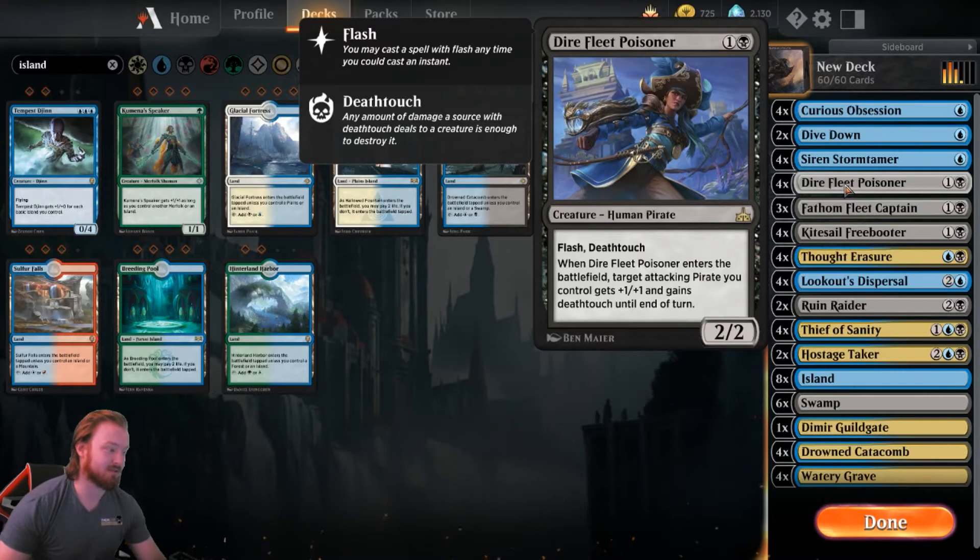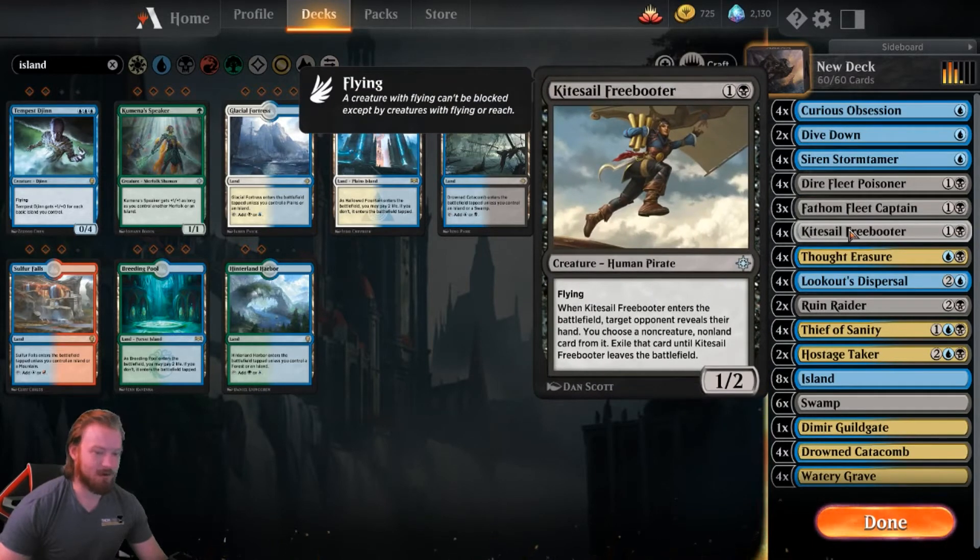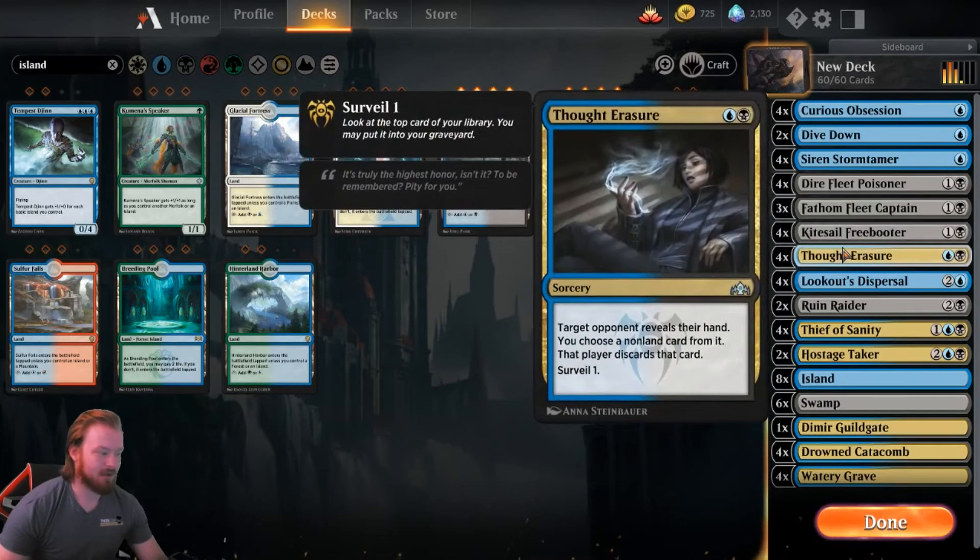If our opponent puts something out that will block effectively, we can kill it. We have Fathom Fleet Captain, which will produce tons and tons of pirates with Menace, theoretically. We have Freebooter as our hand-hate spell, as a way to snatch Wraths out of our opponent's hand, and ways to play around Settle the Wreckage and Cleansing Nova. Same with Thought Erasure — it's just a good card. In the grand scheme of things I think Thought Erasure is not a good card, but in Standard it's pretty decent right now.